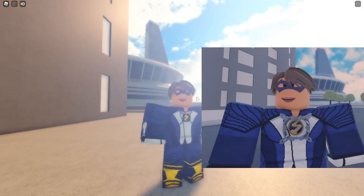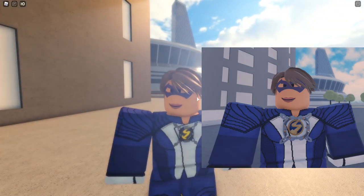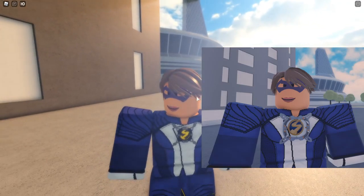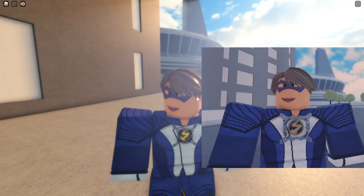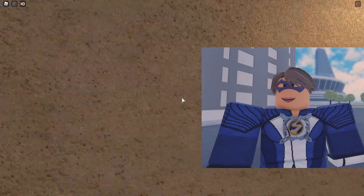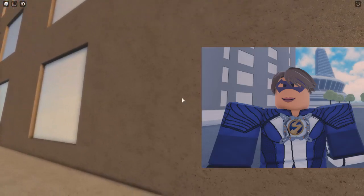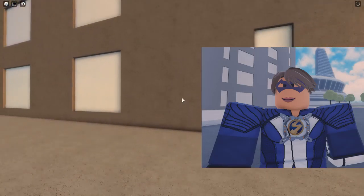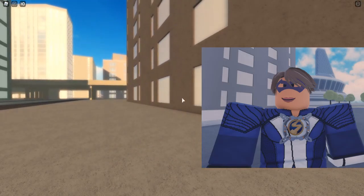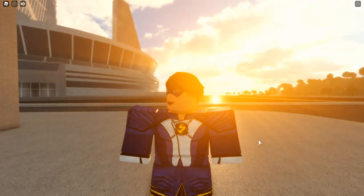The clothing looks kind of the same, though maybe some things are different. Star Labs also looks a little bit different. And if you look to the left, you can see that building — in the current game it looks like stone floor material, but in the Season 2 image it looks a lot more smooth. I think that's gonna look really good in game.